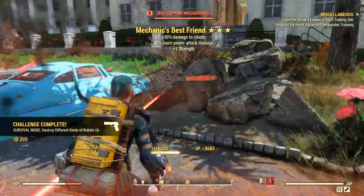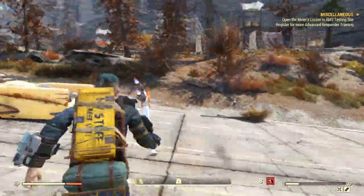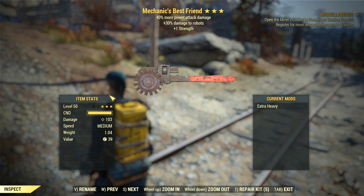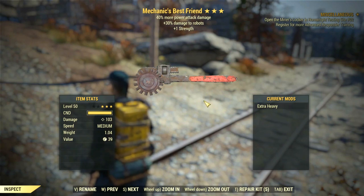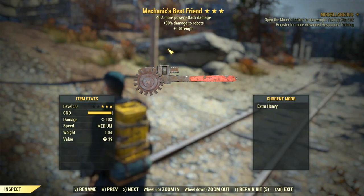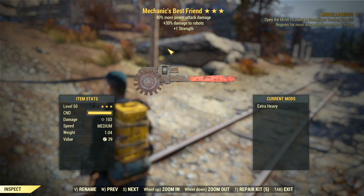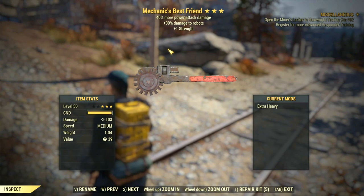Don't forget to run away after attacking the sentry bot, because all the robots will start shooting at you — not pretty, so get out of there! That's everything you have to do in survival mode to get the 3-star legendary weekly weapon: the Mechanic's Best Friend. It's a melee weapon with 40% more power per attack, 1 strength, and 30% damage towards robots. It's decent if you're starting the game but nothing impressive — I have way better weapons and will probably scrap it or sell it for caps. Personally I don't like it since it lacks attack speed and the damage isn't that high.